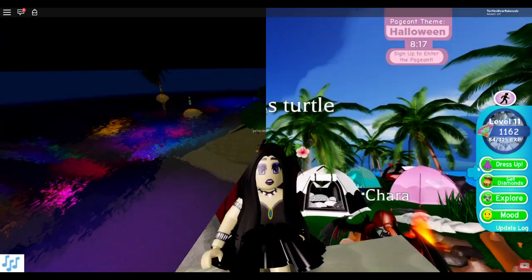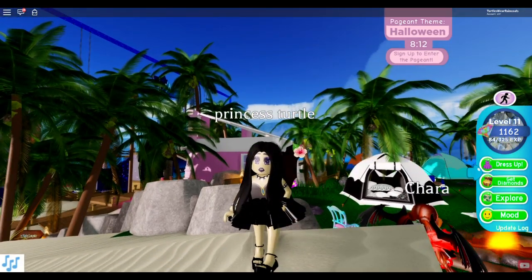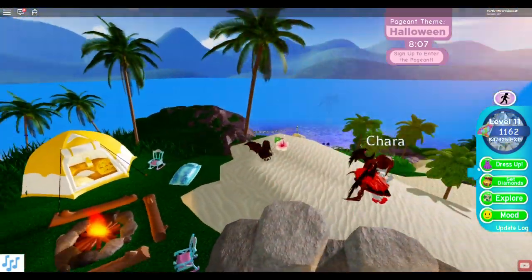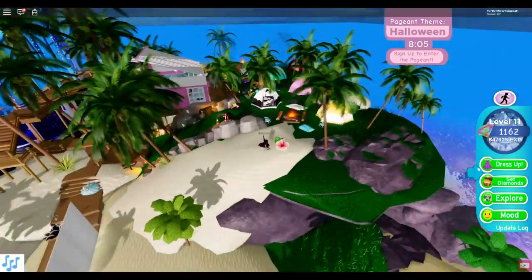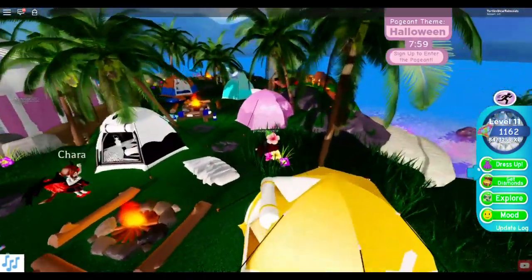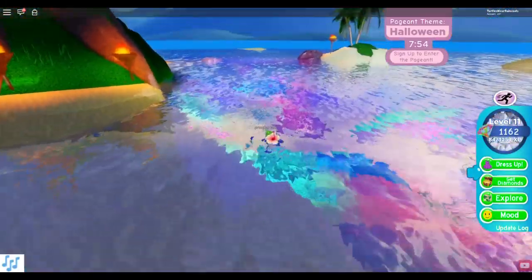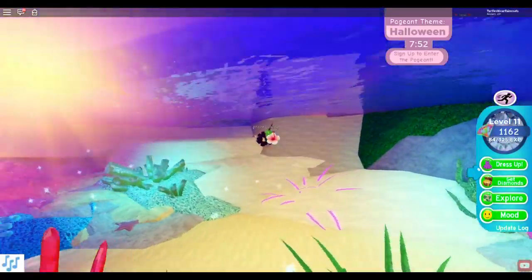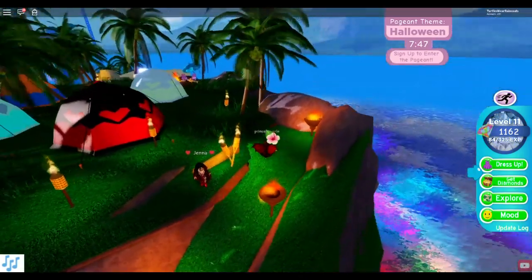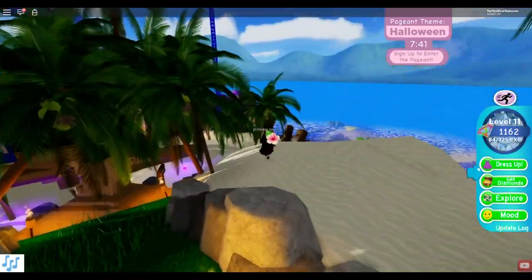I decided to give you guys a tour of the island during the day because it looks a lot better than at night - it's way too dark at night. Look at this - this is the campgrounds right here. Look at how pretty the water looks, it's gorgeous! There's also an infinity pool - it looks so gorgeous!